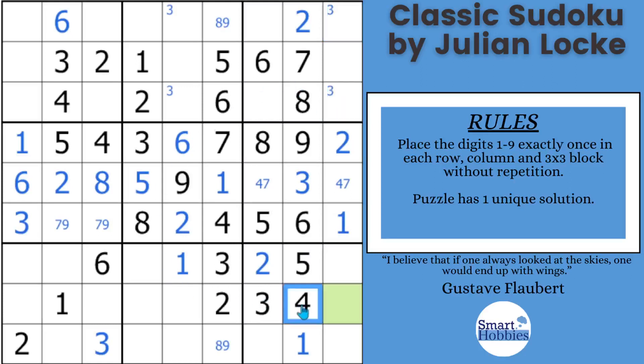Looking at the 4s, we have a 4 cutting across here — only one place for a 4 in block 7, so we can mark that. With these two 4s, there are two possibilities for a 4; I'll mark the Snyder pair in block 8. Now with the 5s — you've got this 5 coming down column 2, so the 5s are limited to two spots in block 7. They're also in the same row, so that's a pointing pair — a type of locked candidate. The 5s can't be in any of those spots in row 8, so we can solve for a 5 right here, displacing that Snyder 4, and we can then solve for a 4 right away.